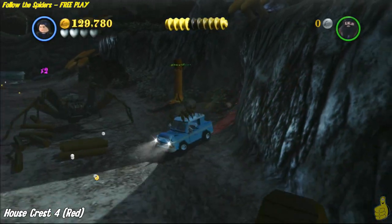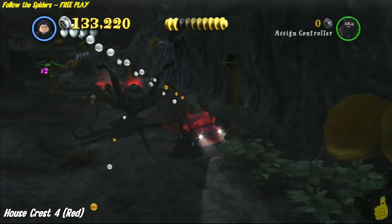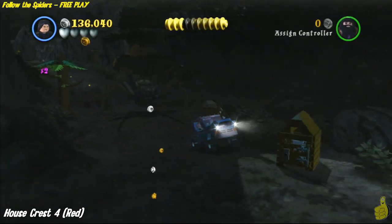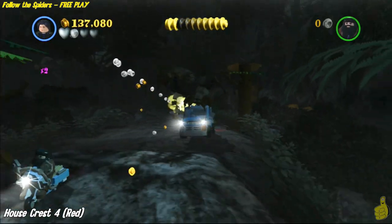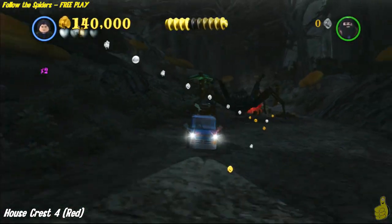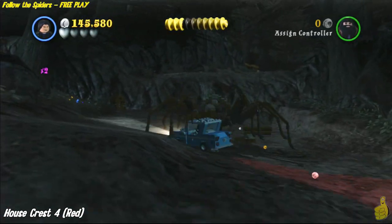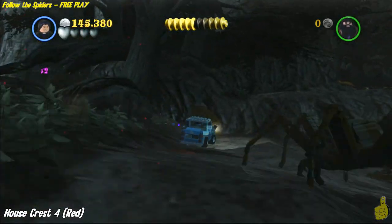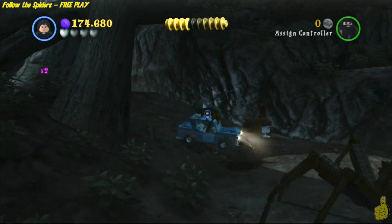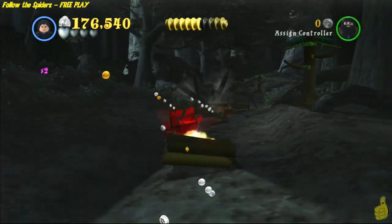The first two boxes are on the left-hand side of the path, and the second two are on the middle-to-right side. If you die or the spider gets you, it just takes a little extra time — no frustration needed. Just go slow. I bumped up the brightness in-game and on the TV, which helps find these boxes. The final box is actually after you drop off this ledge — you have to turn around and go back. Even with the spider pinning you, drive right back there. Not only do I get the final box, but I also find a purple stud back there.